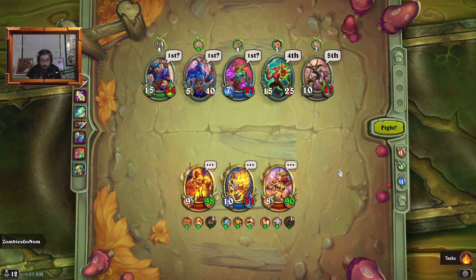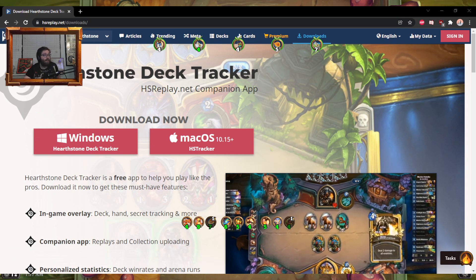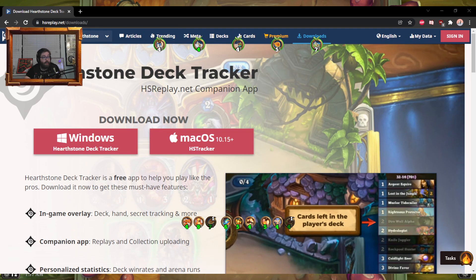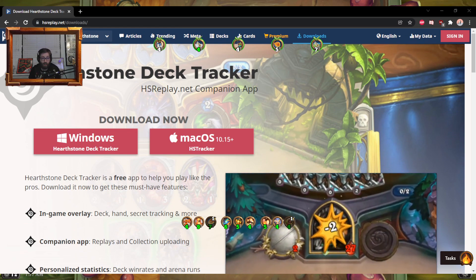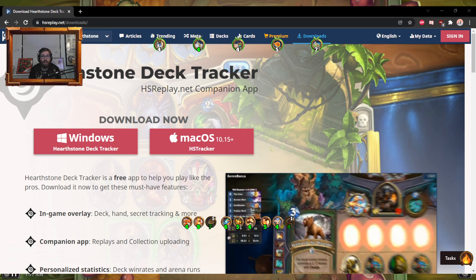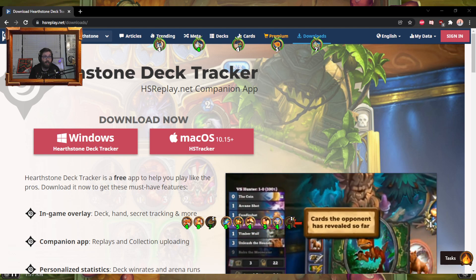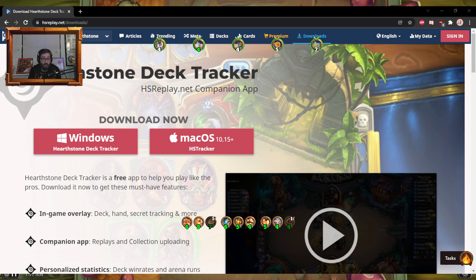Those are the things I really like about Deck Tracker — I definitely recommend it for those reasons. If you want to get it, you can find it at hsreplay.net/downloads, and I'll leave a link in the description. Hearthstone Deck Tracker is for Windows, but they do have a Mac client as well called HS Tracker — I've actually used that myself on my laptop. They have added the Mercenaries features to the Mac version, which is really cool.